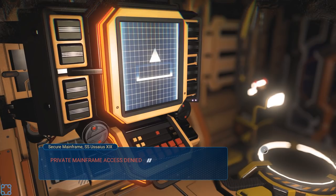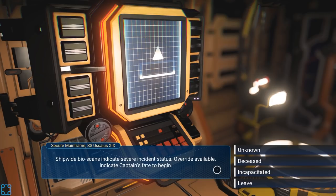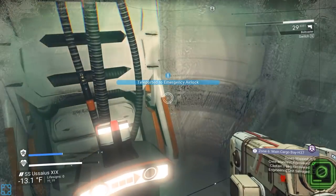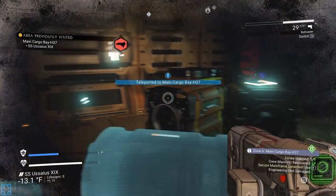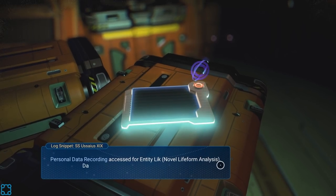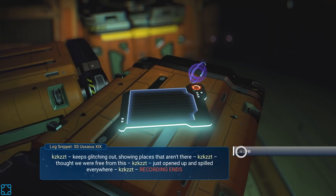Secure mainframe. Private mainframe access denied — captain's DNA required to access personal log. Shipwide bioscans indicate severe incident status, override available. Indicate captain's fate to begin. So this lets me warp between all the zones — I'll just read the log snippets till I find it. Personal data recording for entity — keeps glitching out, showing places that aren't there. Thought we were free from this. Just opened up and spilled everywhere. Recording ends. Security credentials — navigator. Security ID: a strange mold festers where the face should be, bubbling as it consumes the holographic material. Last used 11 days ago. This is kind of freaky. I'm digging it.